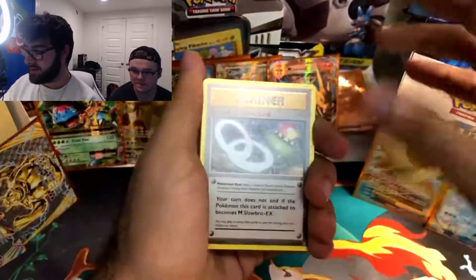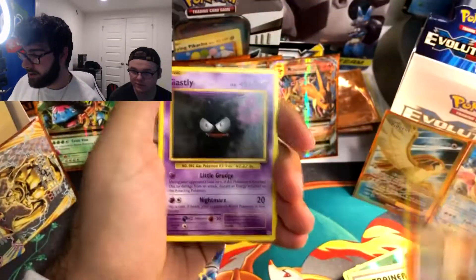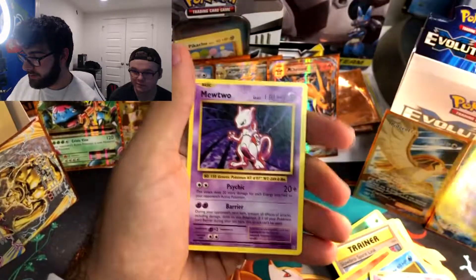Come on — we could get that Charizard in that Reverse Holo slot. Slowbro Spirit Link, Magmar, Energy Retrieval, Staryu, Metal Energy, Growlithe, Ghastly, Charmander. Reverse Holo Magneton. And a Mewtwo.